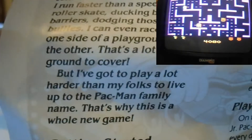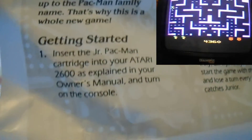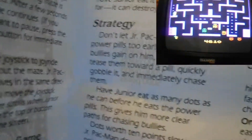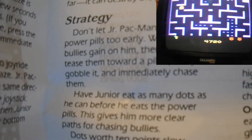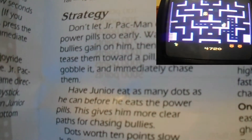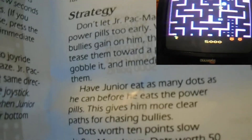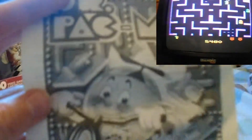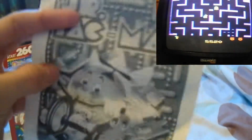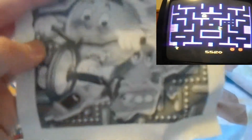That's why this game is a whole new game. Then it goes to getting started — plug in a joystick, turn power on, that kind of stuff. Strategy: don't let Junior Pac-Man eat the power pills too early. Wait until the bullies gain on him, then have him tease them toward a pill, quickly gobble it, and immediately chase them. I like how they call it a power pill — it's supposed to be a power pellet. Junior Pac-Man is taking pills! This little kid on his tricycle shouldn't be taking pills.